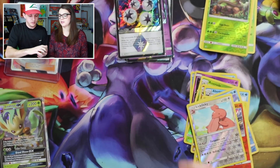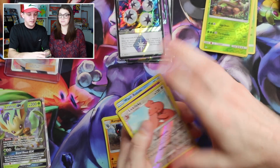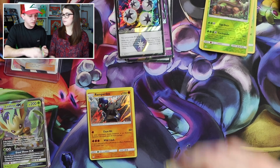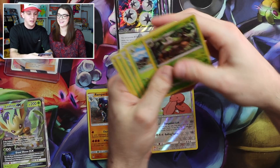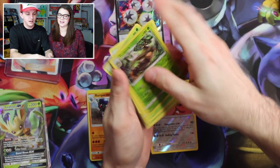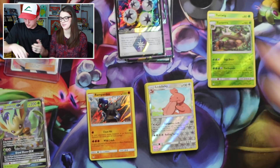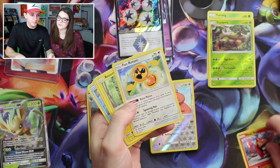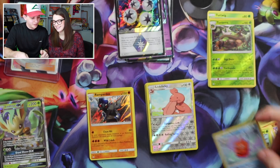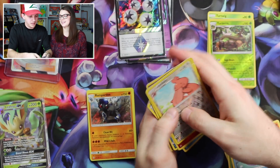And of course we had seven Hollows and ten reverse rares — actually a little less than some past Sun and Moon booster boxes. For the Torterra line we got nine cards. And for our Rotoms: Heat Rotom, Fan Rotom, Rotom, Mow Rotom, Frost Rotom, and Wash Rotom — I think that's all of them.